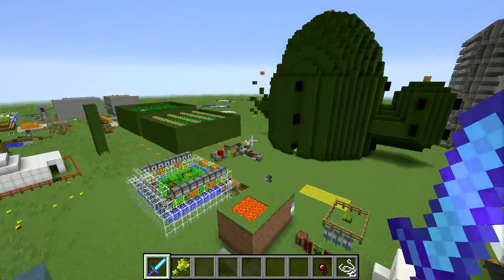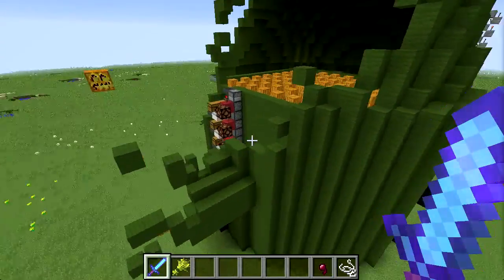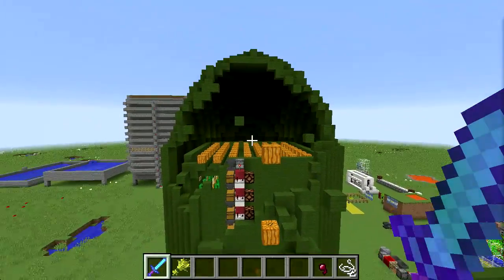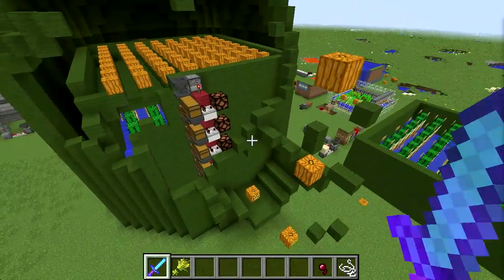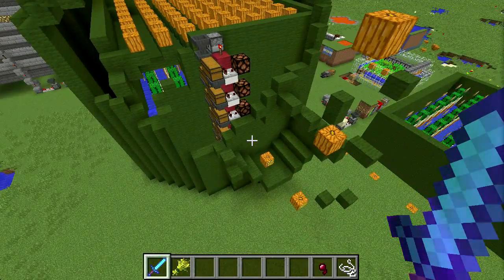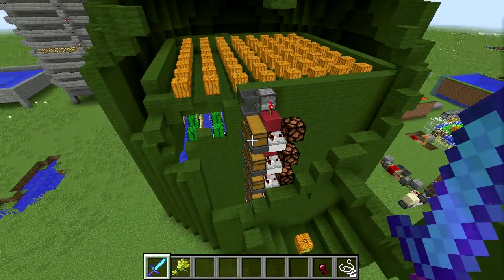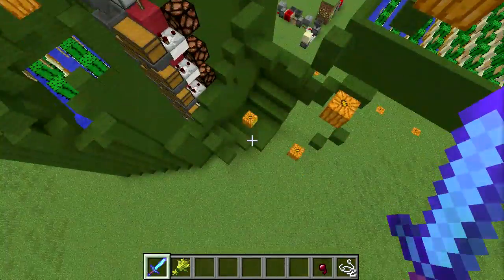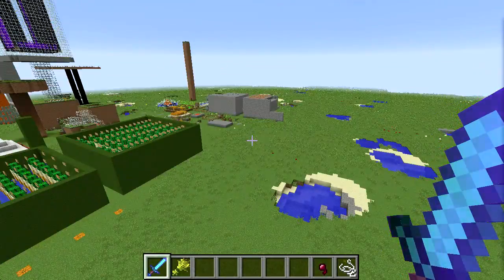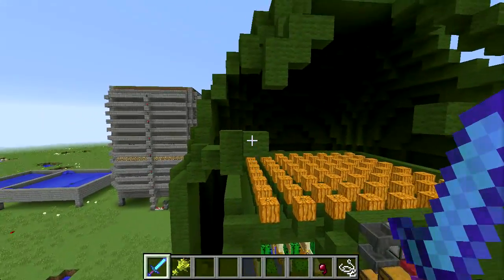Something bad happened here and I don't know what. I'm wondering if lightning struck a creeper, he became a charged creeper, and then somehow exploded — it partially burned down this area. This makes me worry a little bit about my cactus farm in my survival world. I don't have enough clay to rebuild the entire outside out of clay.